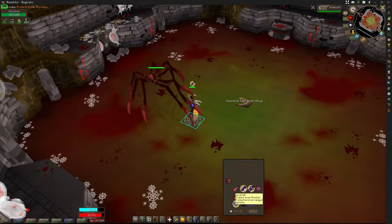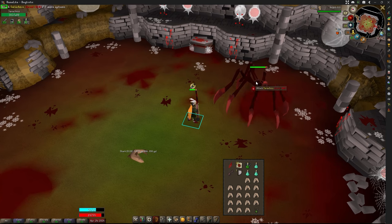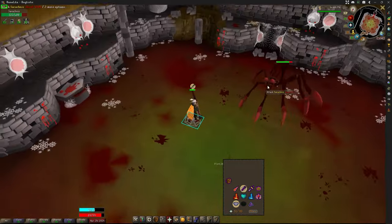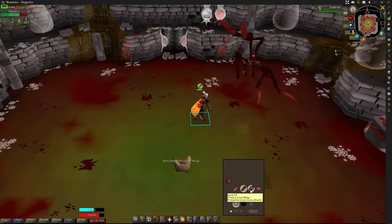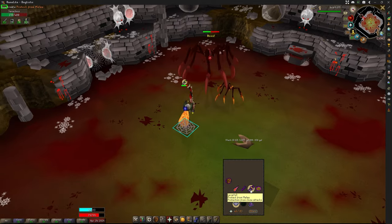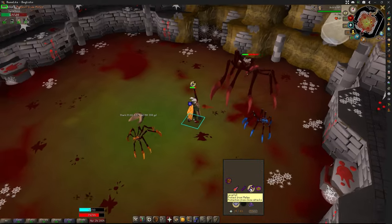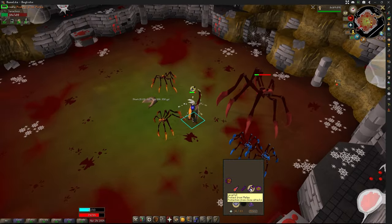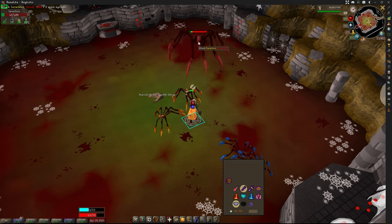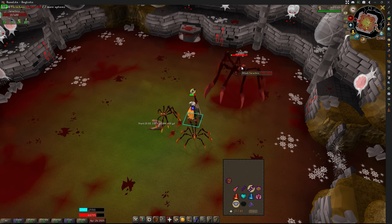Ranged attack — rooted in place. On this kill, I'll show you guys what it's like to kill the little spiders. As soon as you see the ranged attack, you do not need to wait for it to hit you — as soon as you see it, you can go right back to Protect from Melee. I forgot I told you guys I'd focus the mini spiders — that's going to have to be next kill.